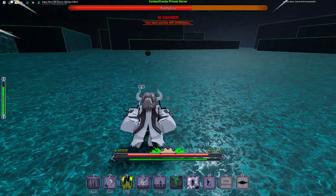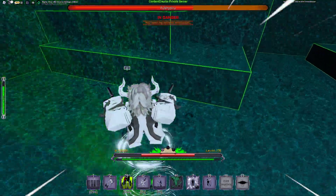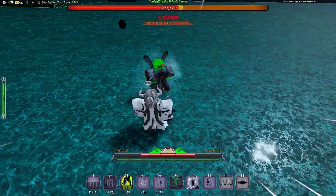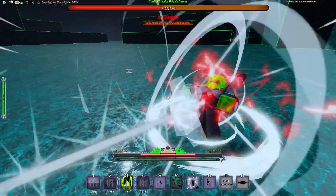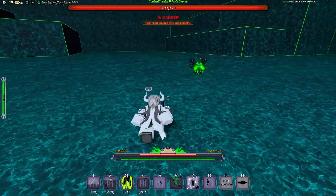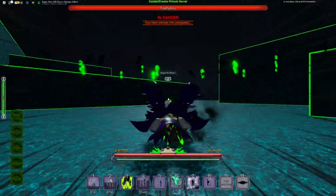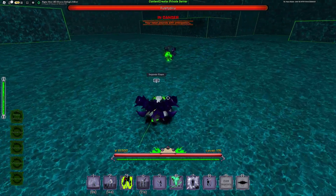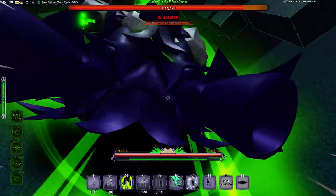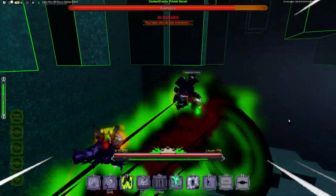The key to fighting this guy is to be careful because he deals around a hundred-something damage per hit — that move just did 261 damage to me. I got Segunda now and he pops Segunda too. He always pops ult first thing. I'll let him do that while I pop my own Segunda — Segunda versus Segunda fight. Then up in the air — Bite — down you go.